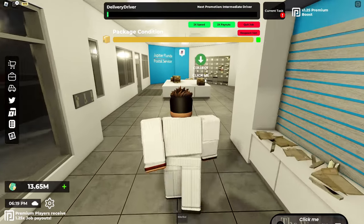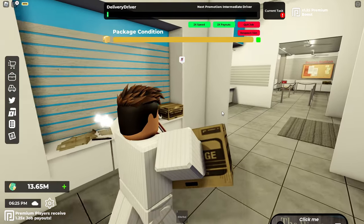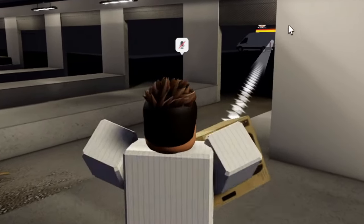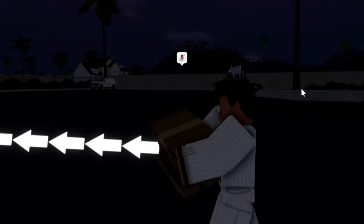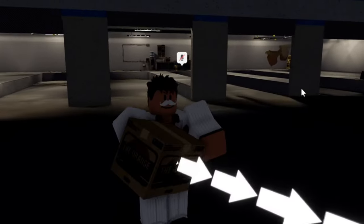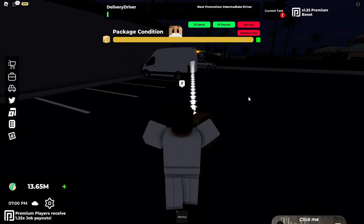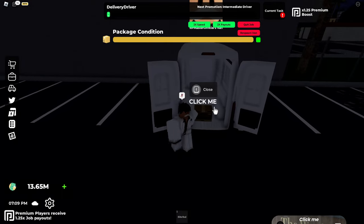Over here we can actually collect some stuff. We have a box here we're supposed to collect, and now we're gonna bring it over to the other side. Oh my gosh, we're walking so slowly. Now we're gonna walk over to that van that's standing over there, and we're gonna simply put the box in the back. Let's just open the back here, and now we can put it in.